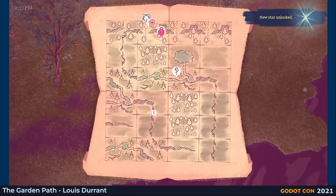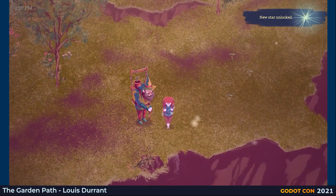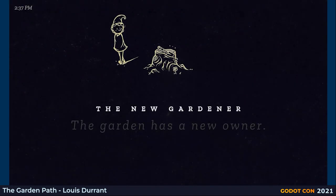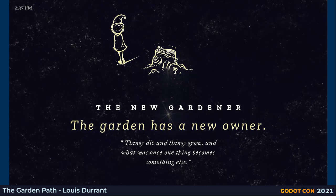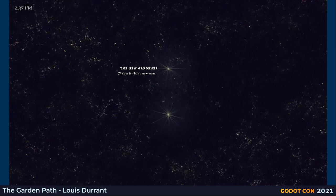The map here helps alert us that something's happened elsewhere, so let's head over. It says here we've unlocked a star. Stars are like achievements, but once we've unlocked enough we can use them to form constellations that will have game-altering effects — like a night garden, or faster growing flowers for example. But those are long-term goals.